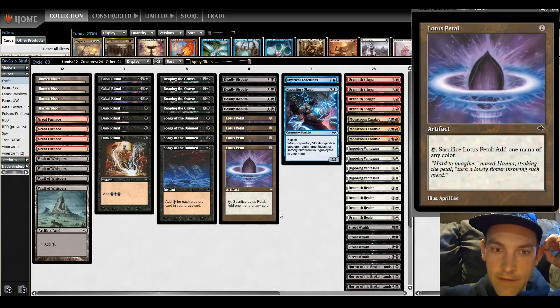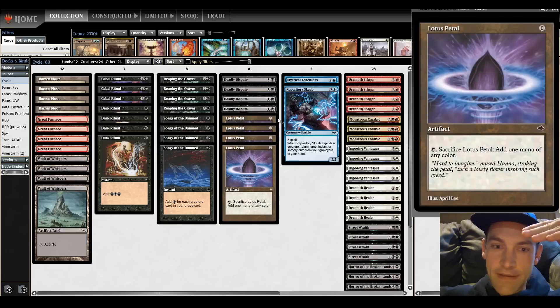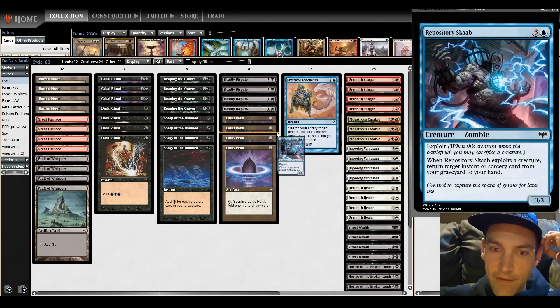We can even get back Deadly Dispute with the Repository Scob. Repository Scob is exploit - sacrifice a creature - and while you exploit it, you get an instant or sorcery from your graveyard to your hand. Generally you're exploiting itself so it goes to the graveyard and you get Songs back, then you can Reap the Scob back and keep going.